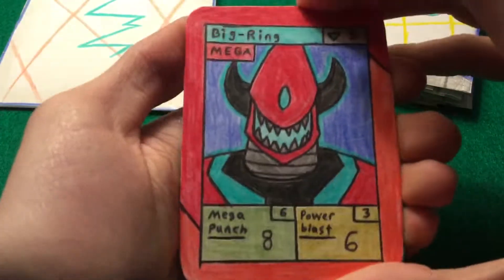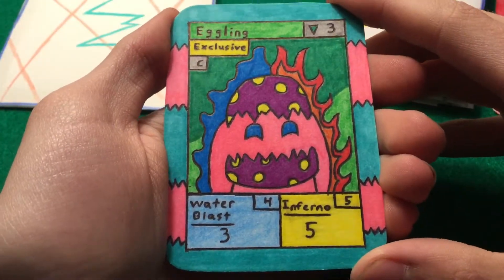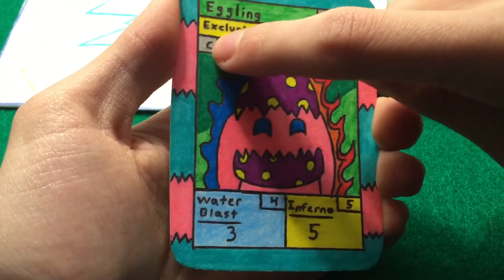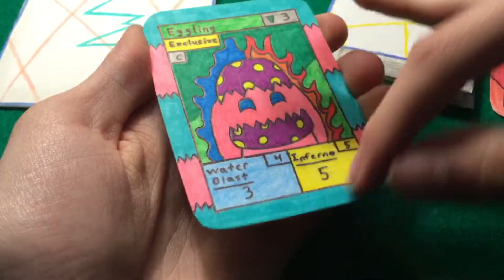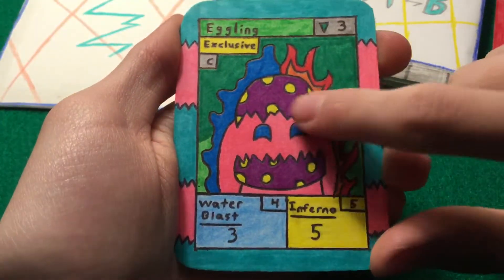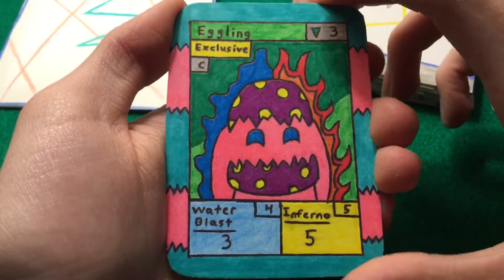And speaking of exclusive — Happy Easter everyone, here's an Easter exclusive! We have Eggling. This is actually a really old card of mine. This is pretty interesting — he's a common card, but he's an exclusive at the same time. So he's the rarest rarity, but he has the stats of a common. The border is supposed to look like an Easter egg design. He's fire and water, so he's got Water Blast and Inferno. His shell or egg self is colored and detailed — those are his eyes. I was gonna leave him white, but I decided to put some color. He's got a green background. I think this card's pretty cool.